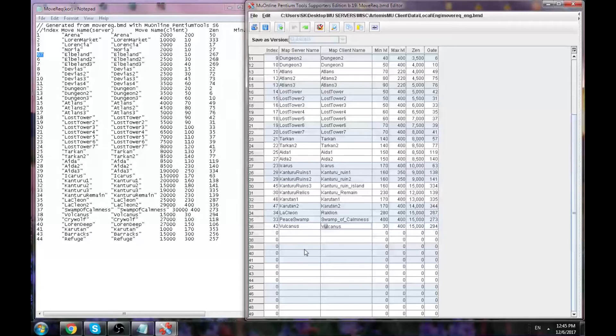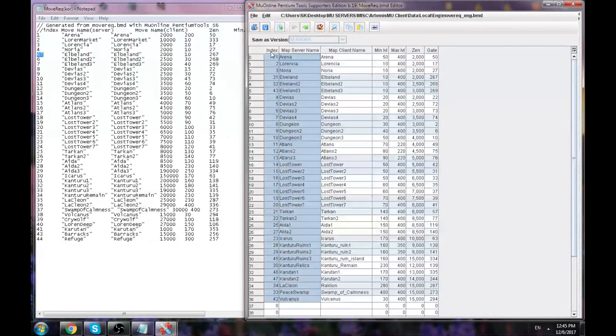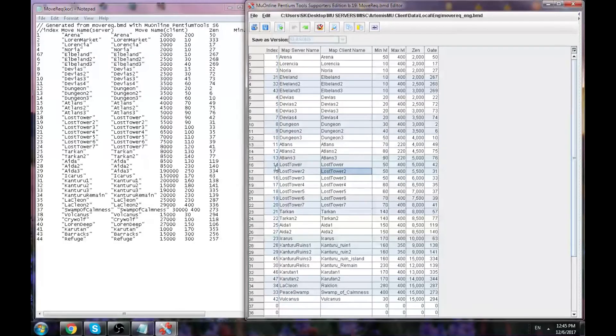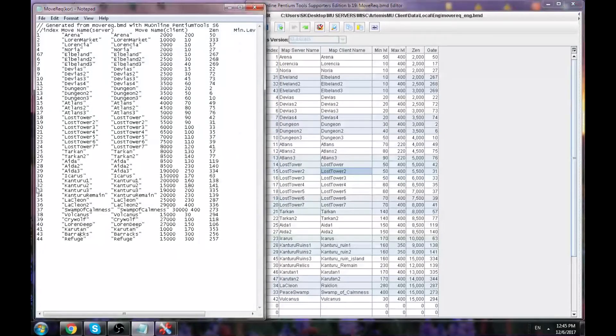So that's it — it's simple and easy. As I said, the index is the most important thing to focus on. To disable a map from showing on the server, just put two slashes before the entry. For example, if I want to disable the Refuge map, just put double slashes there and that's it — they will not be able to move there.